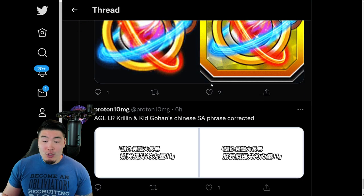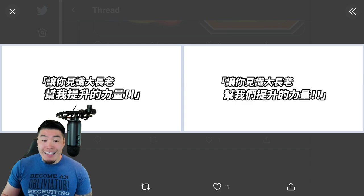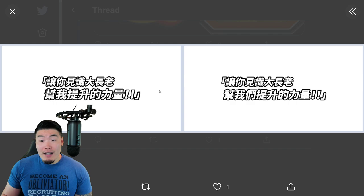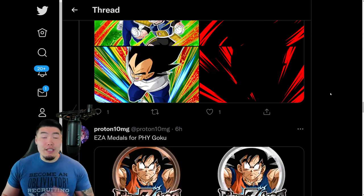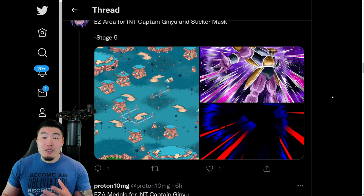So, new wallpaper, new Trade Jewel. Apparently the AGL LR Krillin and Kid Gohan's Chinese super attack phrases were corrected. I'm assuming there was some kind of mistake with the Chinese text for the new LR Gohan and Krillin's super attack, and now they fixed it. I don't know what exactly the error was — I don't really read Chinese. Given the fact that I was born in China, I was too young to really learn how to read it. I believe Proton, so they fixed it. And that was pretty much the data download. Before we get out of here, I want to quickly go over the details for these Xtreme-Z Awakenings.